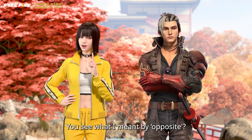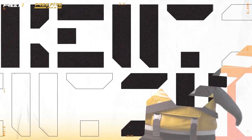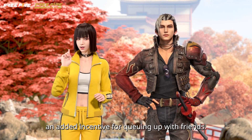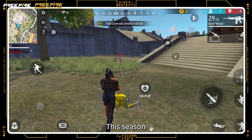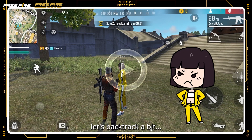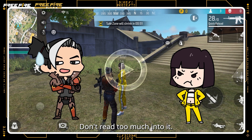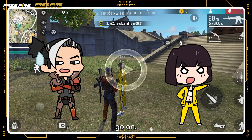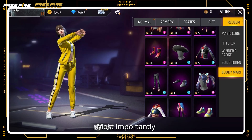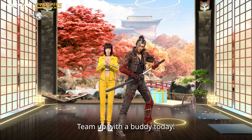More gun skins, less revival fuss — you get it? You see what I meant by opposite? Hayato would like to walk you through an added incentive for queuing up with friends. This season, get rewarded for playing with a new player or a returning veteran. Wait, wait, wait — let's backtrack a bit. Why am I the rookie in your act? Don't read too much into it. Go on! Give your link progress a boost and earn additional character fragments. Most importantly, exchange your tokens of friendship for a variety of free items. Team up with a buddy today.